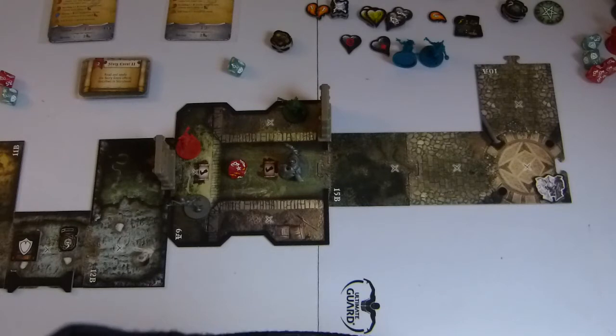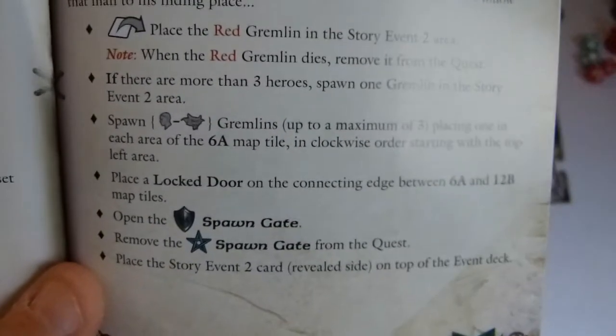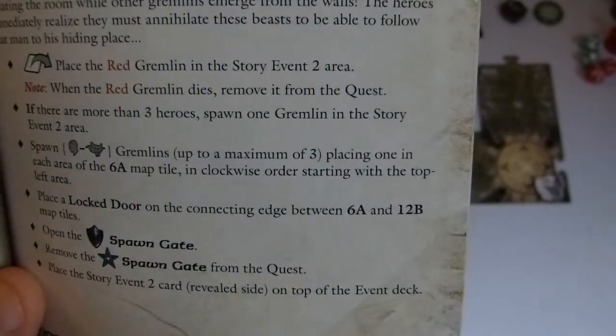We remove the spawn token with the star, and place Event 2 revealed face-up on top of the deck — that will save us a bit of time.